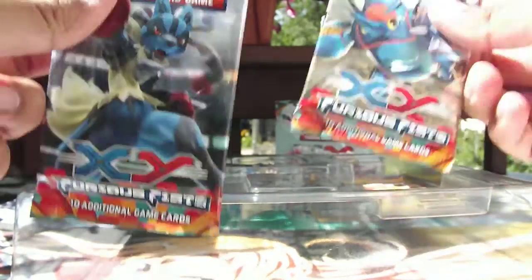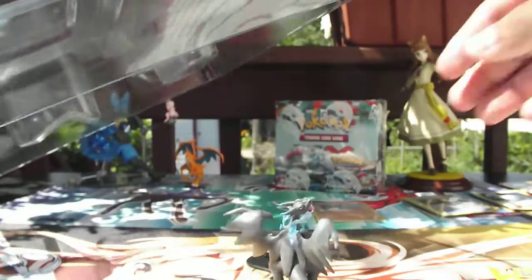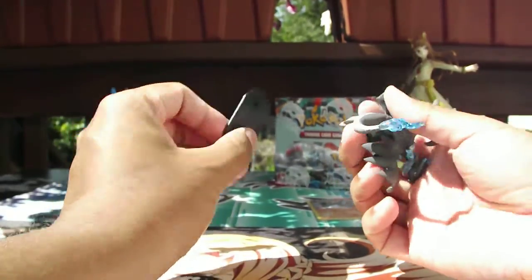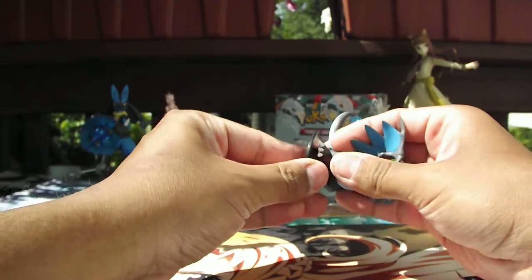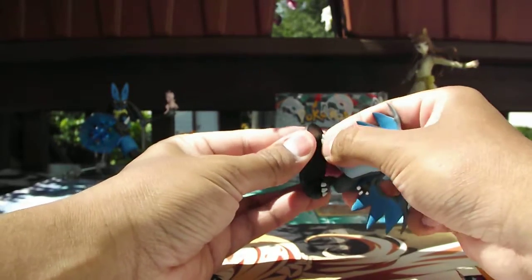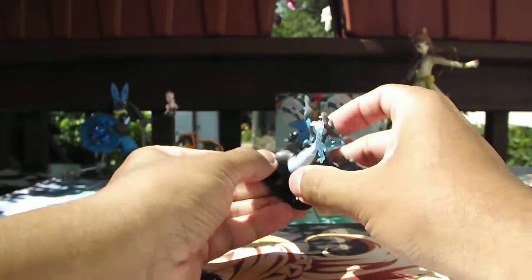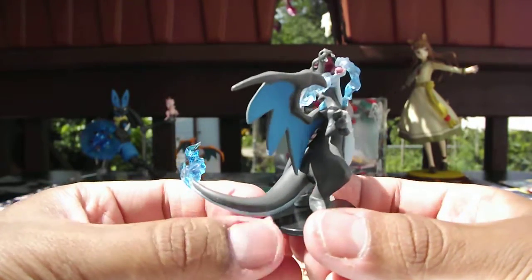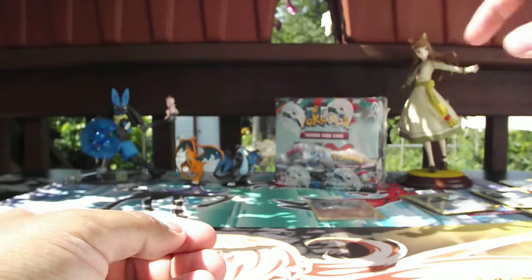Even if you get no pulls whatsoever, you'll get at least one holo, which I guess is the theory. This guy comes with a much bigger base, and he stands up all by himself without needing a stand - that's always an ace in my book. Watch me as I struggle putting a Charizard on its base. There we go. Really, really nice detail going on there. I love the blue flame, it looks so nice. My really bad camera probably can't pick it up, but that blue flame effect is really well done. We can have him over there fighting with the other Charizard - they work pretty well together.